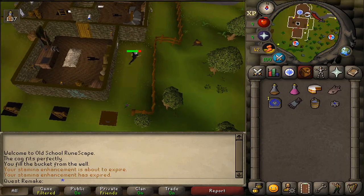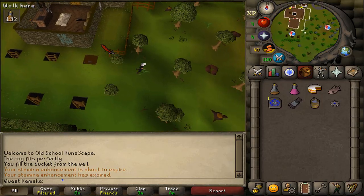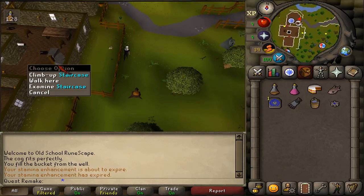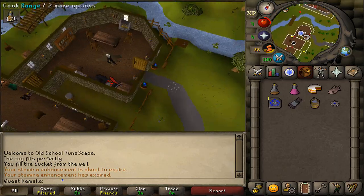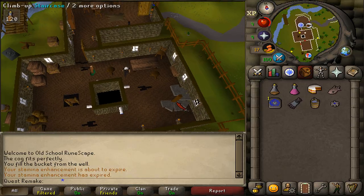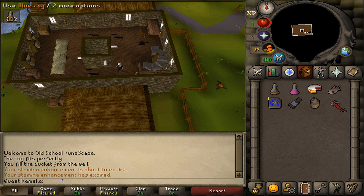Next, let's go north and we will need to go back to the center to climb up the staircase in the southeastern corner. We will now need to go to the first floor, go to the southern part, and use the blue cog on the southern clock spindle, then go back downstairs.